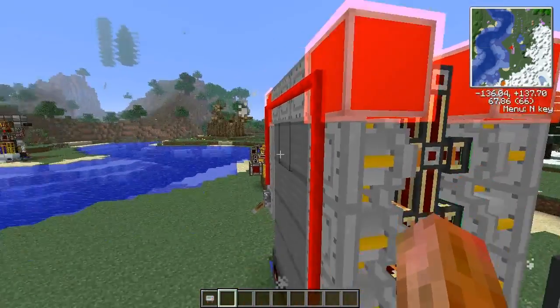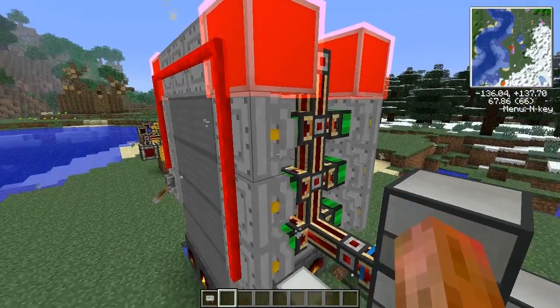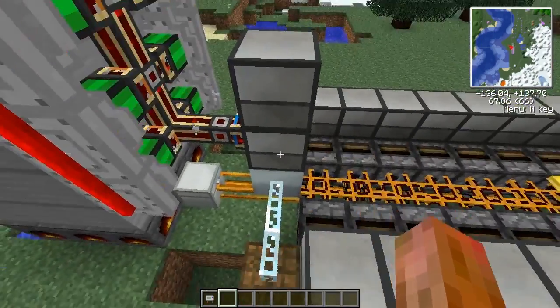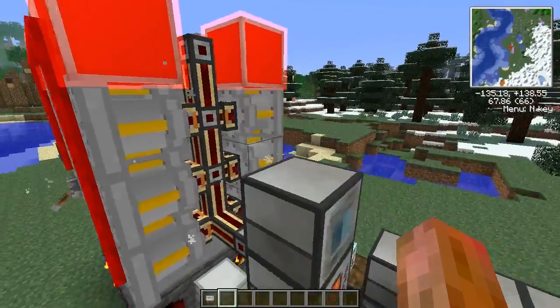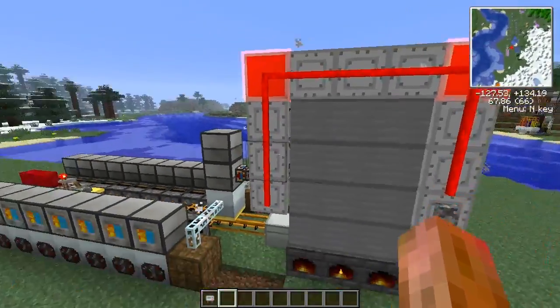This energy conduit is powering the magma crucible from these industrial steam engines. The boiler produces 144 Minecraft joules of power, 20 of which are used by this magma crucible, so a net of 124 Minecraft joules per tick.